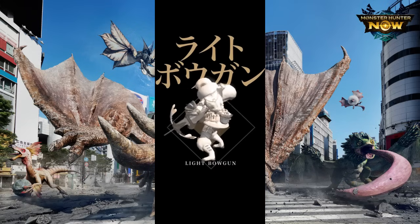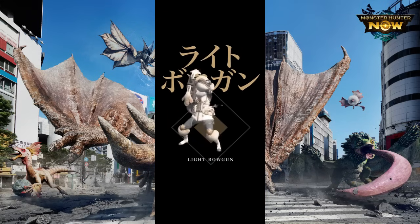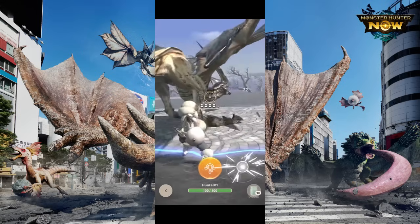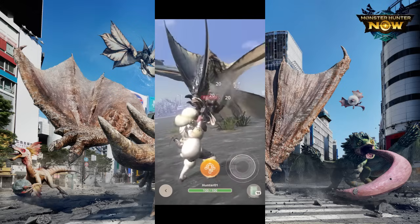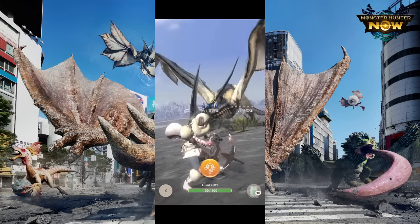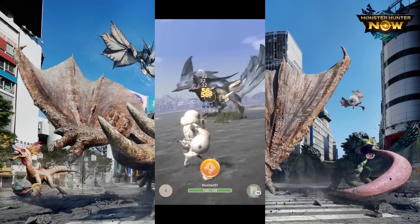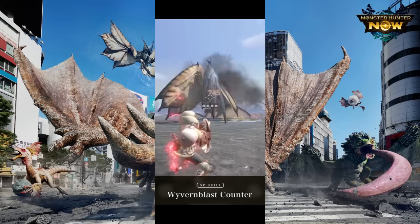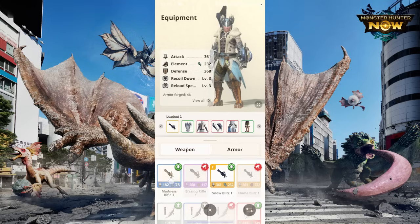In the world of Monster Hunter, the LBG is one of the many weapons at your disposal for hunting down massive and fearsome creatures. It's a ranged weapon known for its agility, versatility, and rapid-fire capabilities, making it a popular choice for hunters who prefer to attack from a distance. If you're new to the LBG, this guide will help you get started.